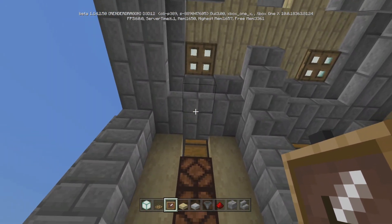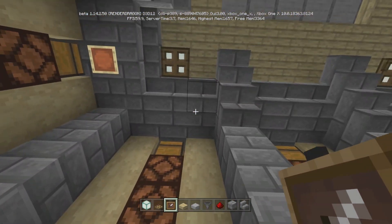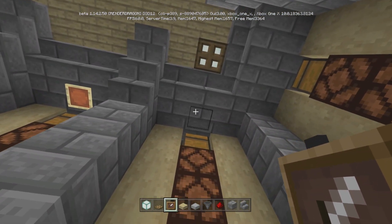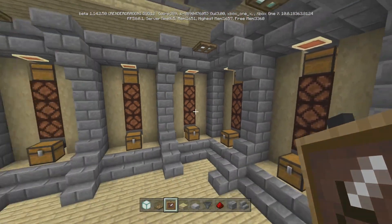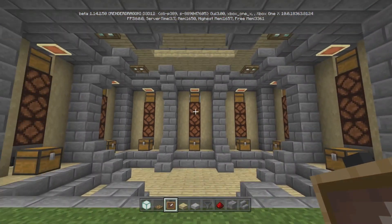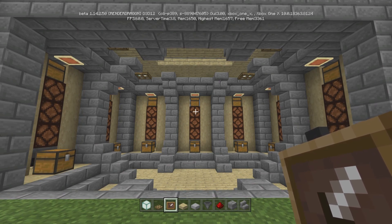Take your item frames for whatever item goes in that cell and put them above the chest on the ceiling. That way, when you're down here you look up and can perfectly see what everything is. Anyway guys, that's going to do it for me. Until next time, Captain Obvious out. Peace.